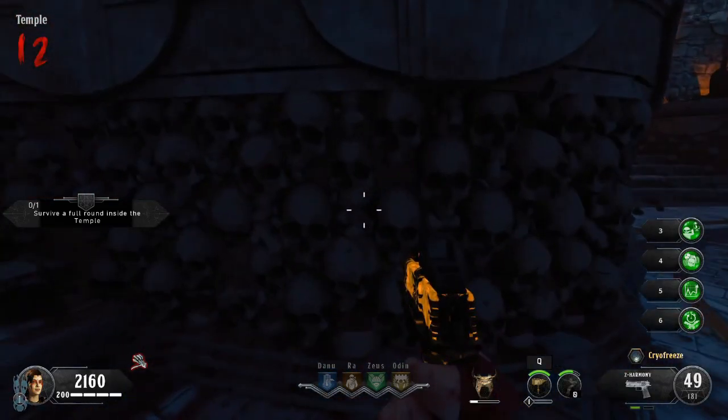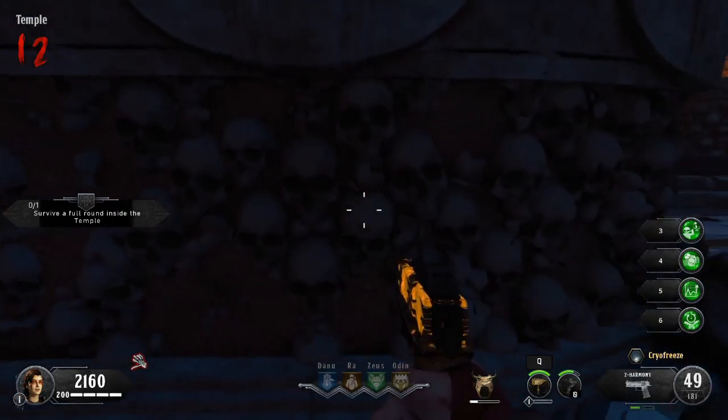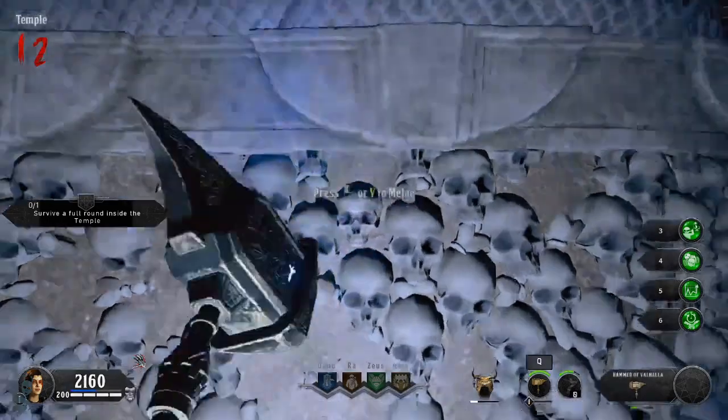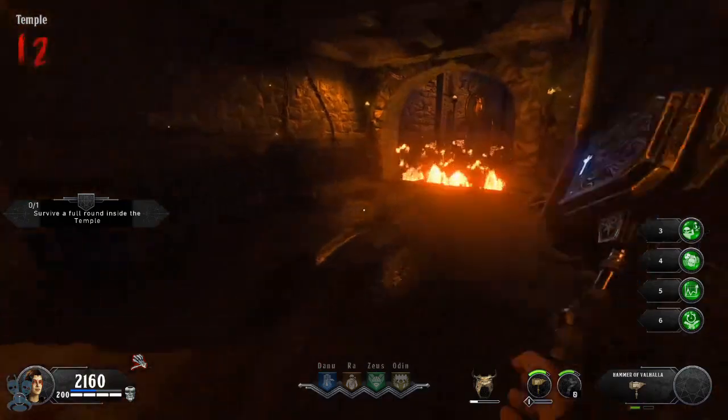The first element we're gonna be looking for is the skull. The skull randomly spawns within the temple and will have a blue mark on it. Once you find the skull, pop your special weapon and the skull will pop out of the wall. Pick up the skull and head over to the flooded crypt.